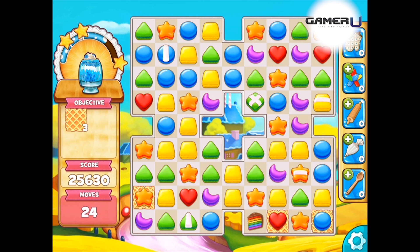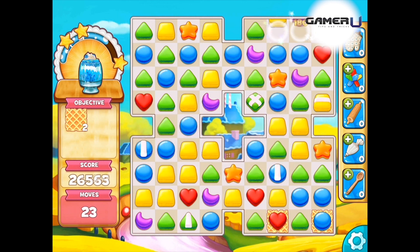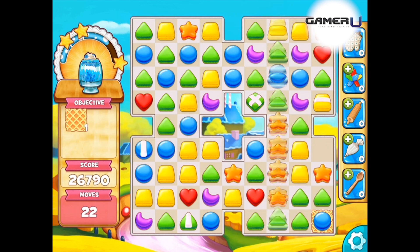Within 40 moves, make sure that you collect all the waffle crisp. The faster that you collect it, the more bonus moves you'll have at the end that will be added to your score if you don't reach three stars.